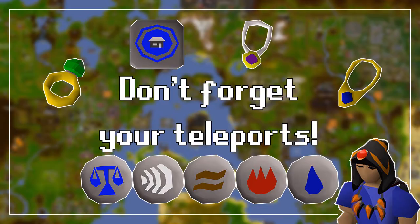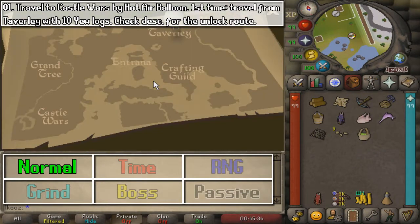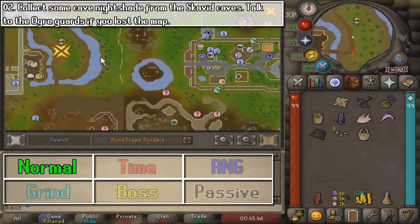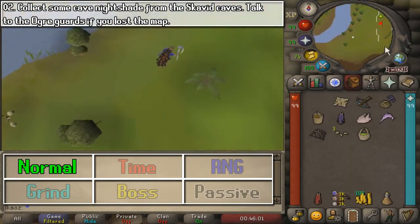Once you have everything ready, let's jump into the tasks. The first one, you want to go to any hot air balloon location and travel specifically to Castle Wars. Go ahead and click the link in the description, which has some specific information for this task, as you need to do something special for this one alone.